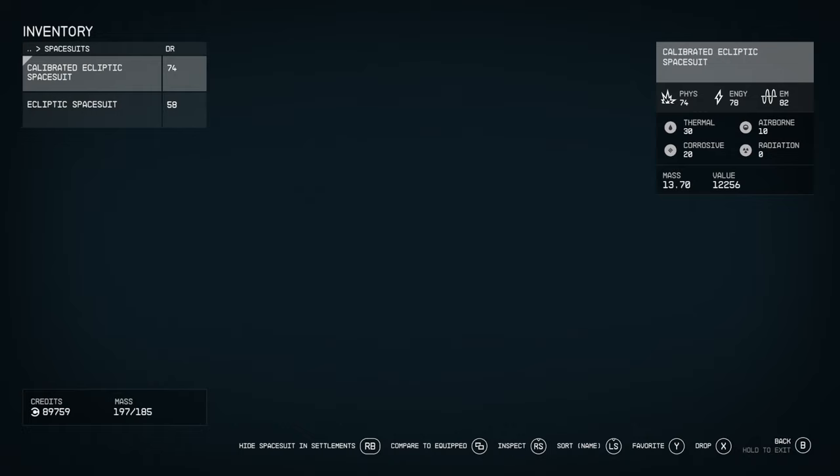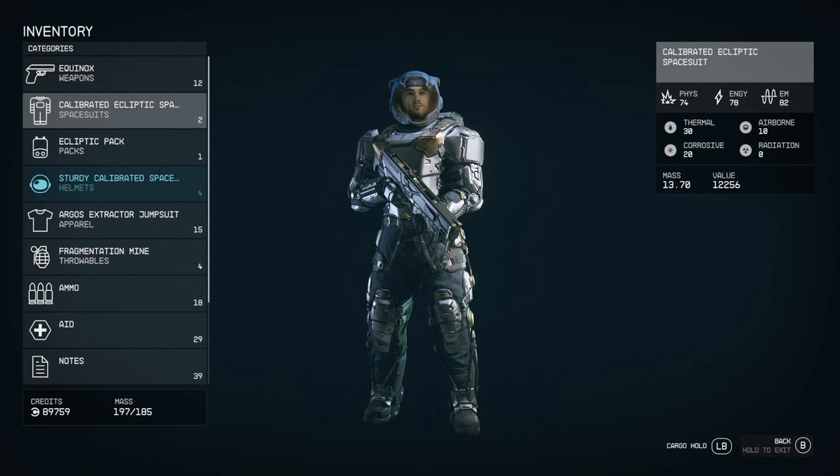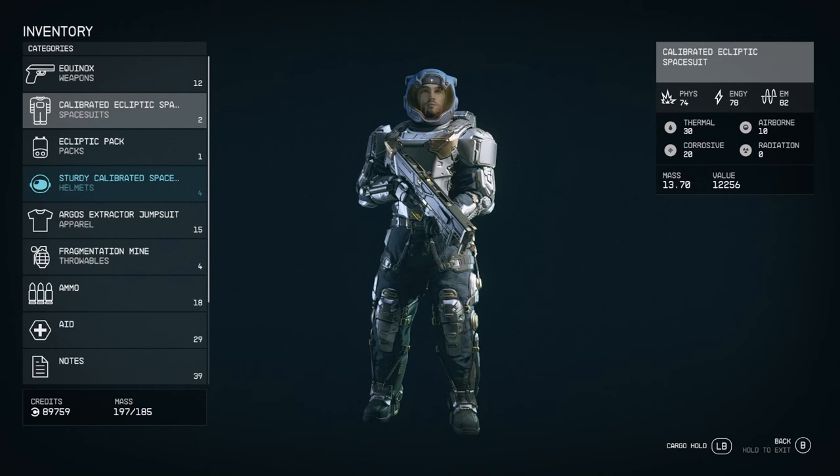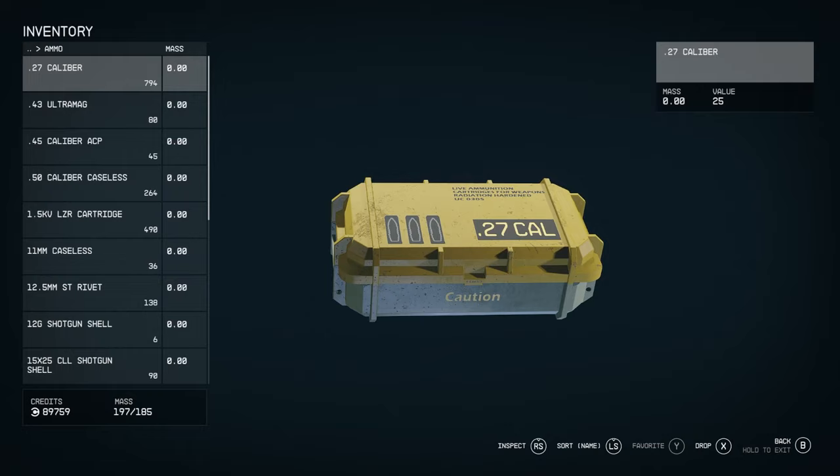For spacesuits, don't be carrying a lot of these around — each one weighs 13.7 kilograms. Just make sure you're on top of your mass at all times because if you run around picking everything up you're going to struggle. If you are over-encumbered, either sell items to vendors or just drop stuff.